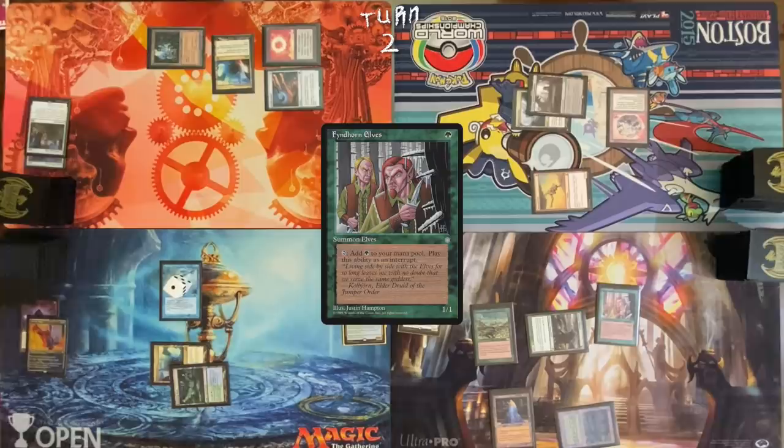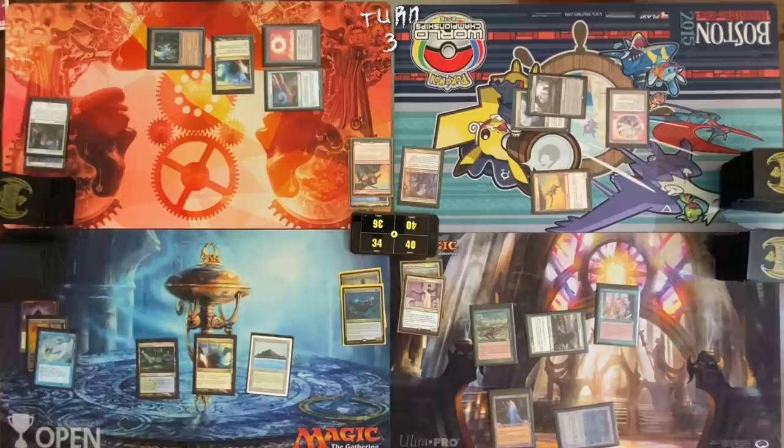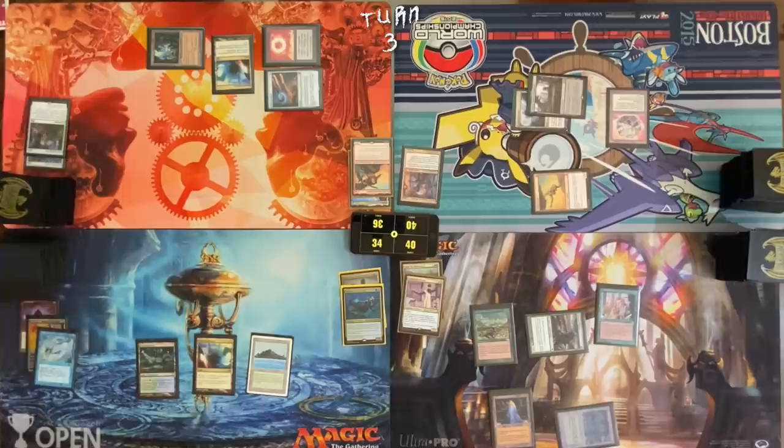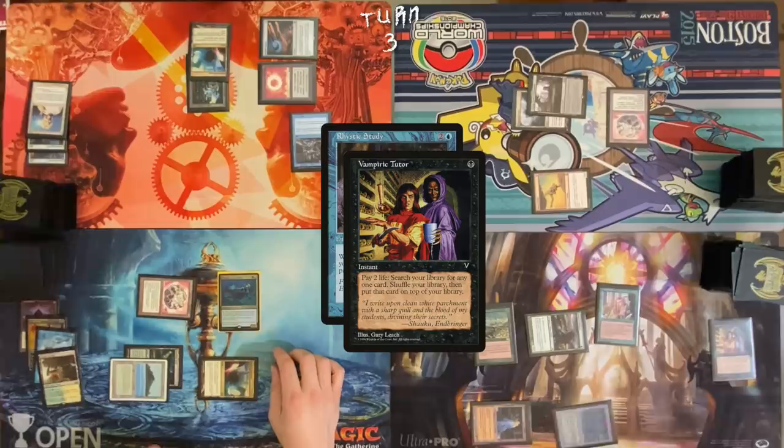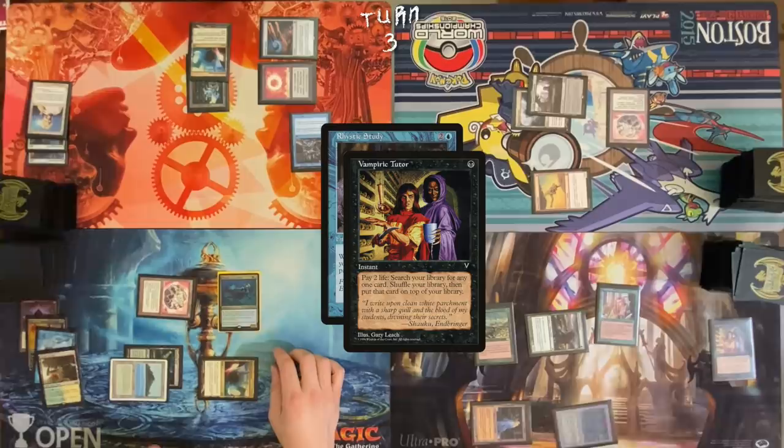Untap. Sorry, fish — you will be flushed down the toilet. Draw a card. Play Tropical Island. Cast a Felwar Stone. Cast Thrasios. Go to discard — discard a Temple Garden. Pass turn. In your end step, cast an Enlightened Tutor, put Cursed Totem on top. Draw Cursed Totem for turn. Cast Rhystic Study. In response, cast Vampiric Tutor. Cast Cursed Totem. Land for turn — Bazaar of Baghdad. Pass turn.